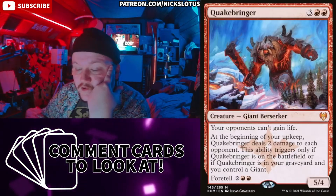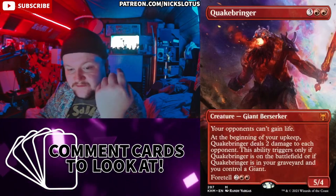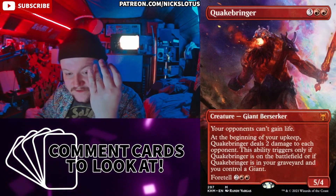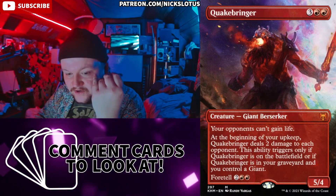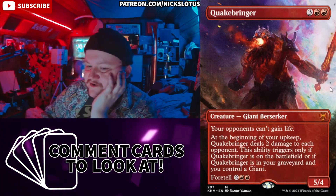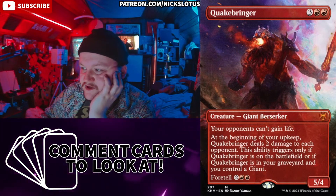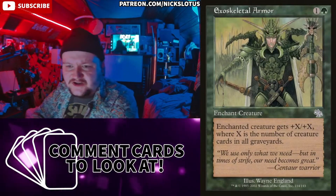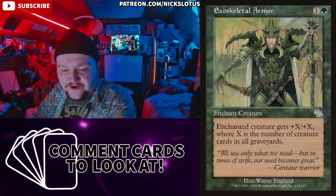Quakebringer is sick — I just saw this on a deck review we did. Three and two red for a 5/4. Your opponents can't gain life. At the beginning of your upkeep, Quakebringer deals two damage to each opponent. This ability triggers if Quakebringer is on the battlefield or in your graveyard while you control a Giant. Foretell for two and two red. If you're in a pinger deck this is pretty good — it pings two on your upkeep to each opponent, and stops life gain. The art is super cool.